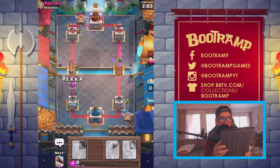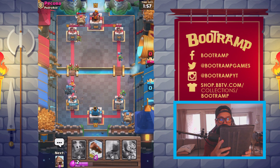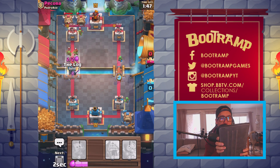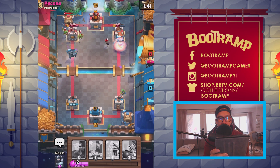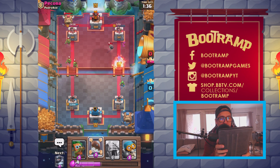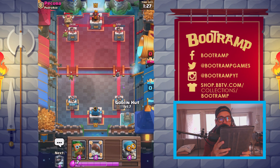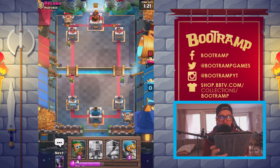We should be able to take care of the PEKKA easily — Battle Ram! I see those Spear Goblins. Dropping my Battle Ram, rolling that Log, taking care of those Spear Goblins. We got the charge with the Battle Ram — look at those Barbarians working on that tower. The tower takes care of the Bomber. I need to be careful with the PEKKA — it can be really really nasty.